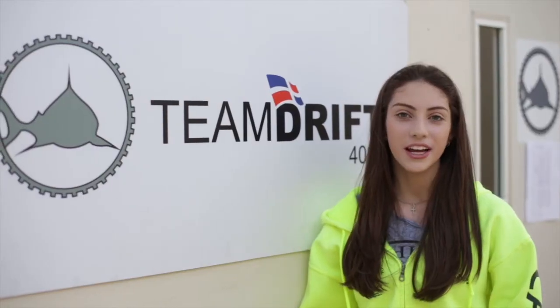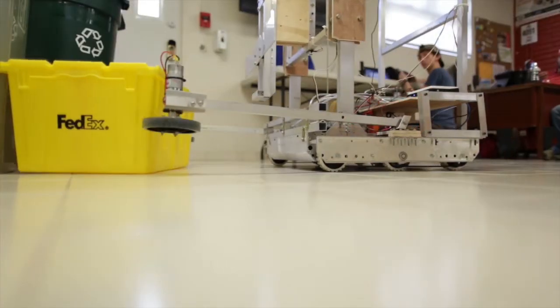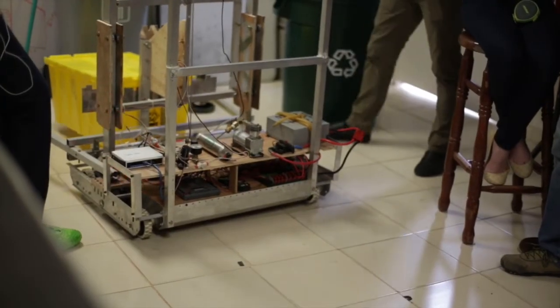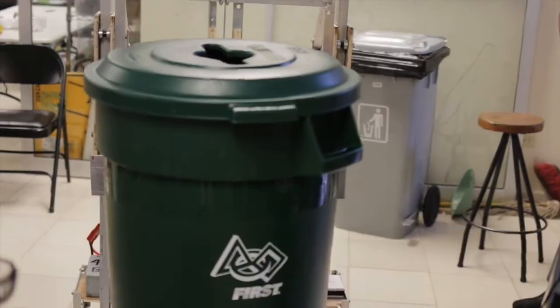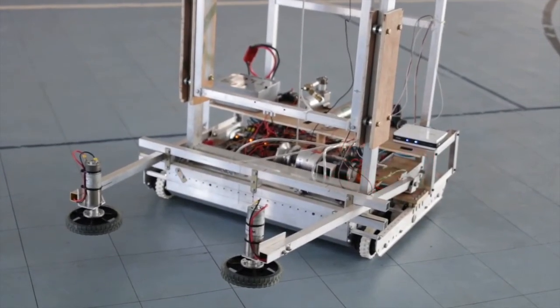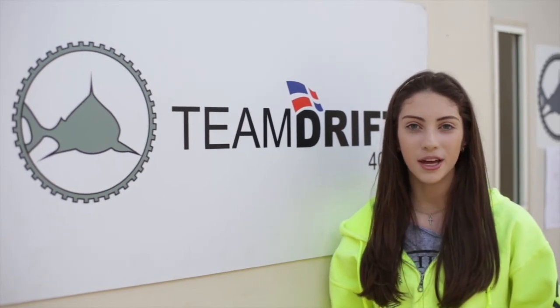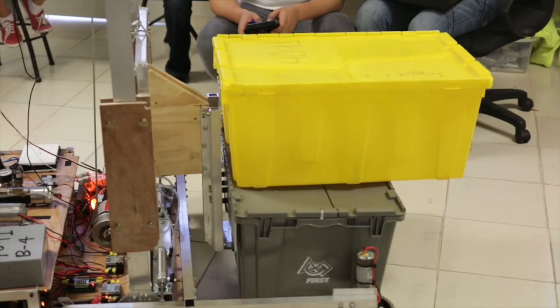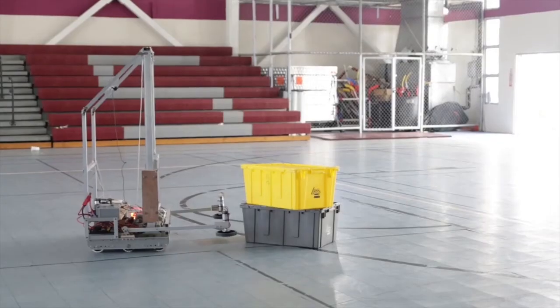This is week 3 here at Team Drift and we're halfway through the build season. This week, we finalized our prototype and are proud to say that it works very well and is able to lift not only one, but two totes and the recycling bin at the same time. We used two arms with rollers to bring in the totes and bins, then using a customized sheet of metal made in our brand new CNC, we're able to lift the totes and bins easily and quickly.